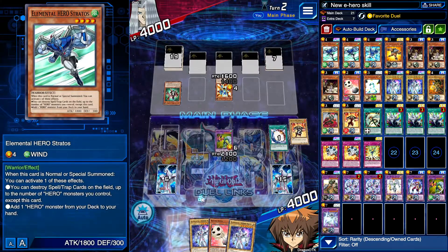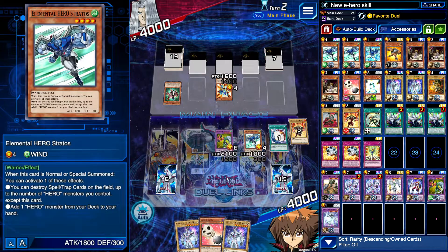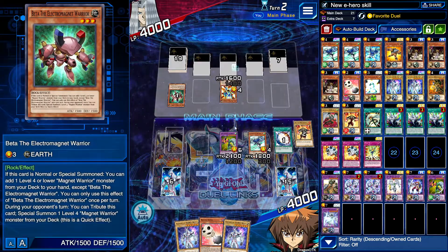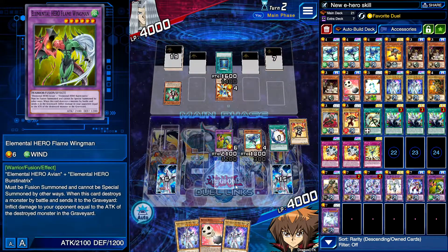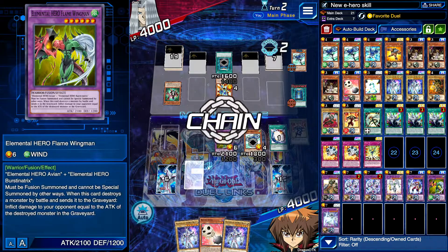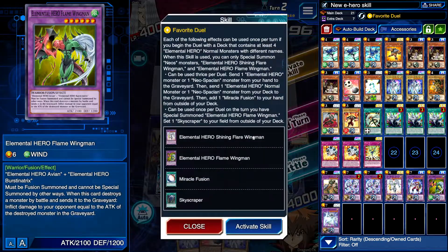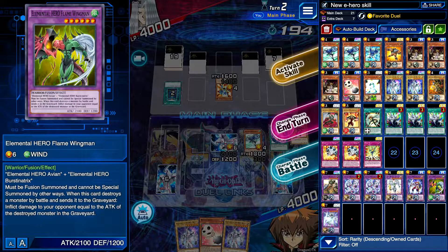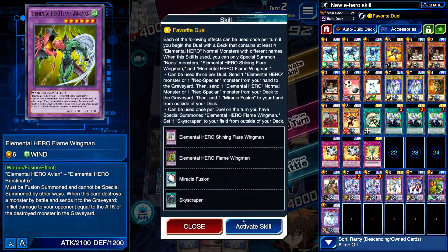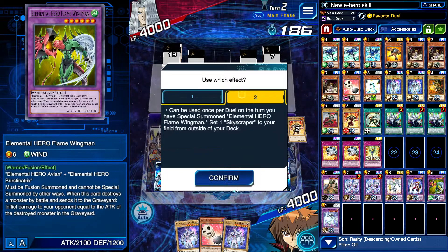We can only destroy one — we can always try to one or zero it. Every goddamn time. That's not good next turn. That's okay though — next turn we are golden. I forgot about the field spell, not like it mattered anyway. Can't be used once per duel — sure, why not. Where's your Skyscraper? Let's leave it set for now.